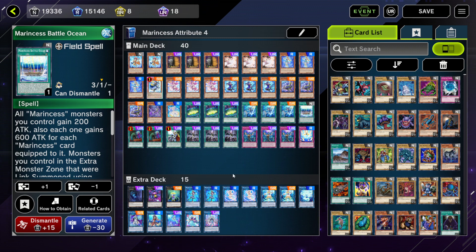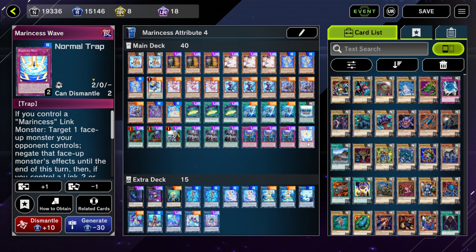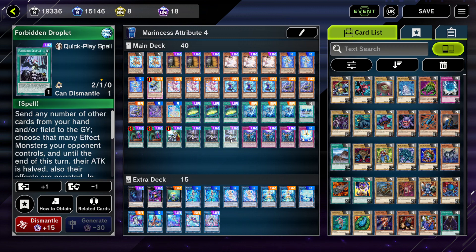Marincess Battle Ocean is the heart and soul of the deck — it allows you to equip Marincess link monsters to your main link monsters and gives them protection. The field spell also provides protection. Marincess Wave is another hand trap for the archetype. Forbidden Droplet just to negate opponent's plays — you can send your Marincess equip monsters as cost, which is really cool.